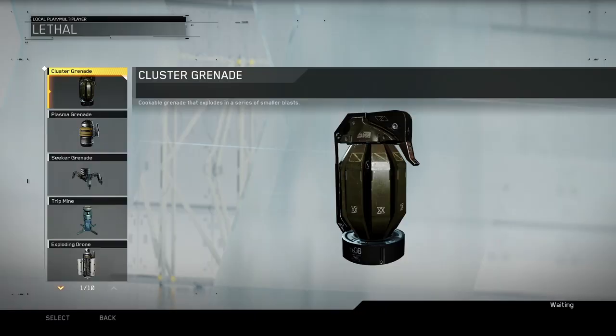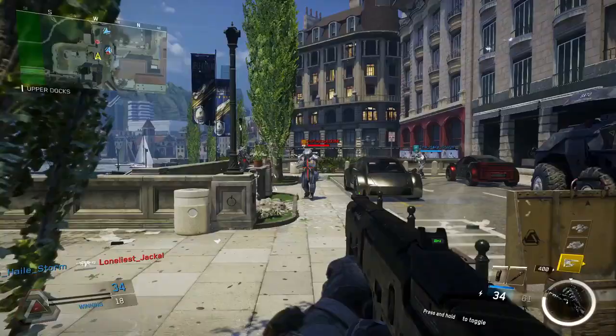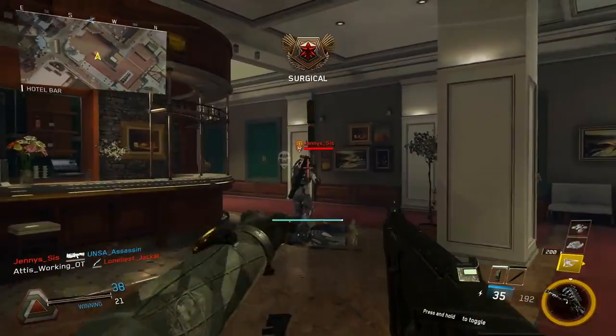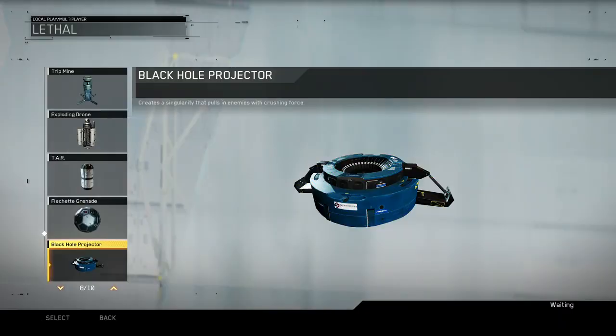Thanks to the unique setting of Infinite Warfare, players will be able to engage with an arsenal of all-new tech that brings equipment back into the pick-10 equation in a big way, and allows players of all kinds to be successful. Bio spikes not only insta-kill enemies, they also send out a cloud of shrapnel to wound anyone in the area. And when deployed, the Black Hole Projector will pull enemies from cover and suck them into a deadly vortex.